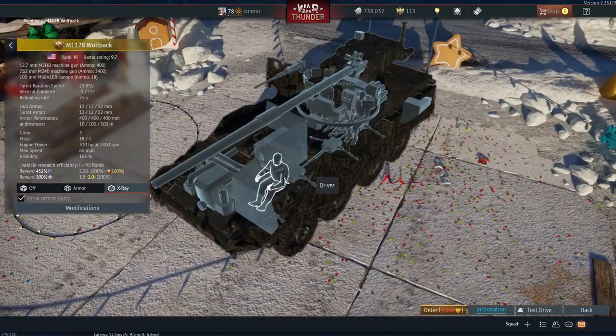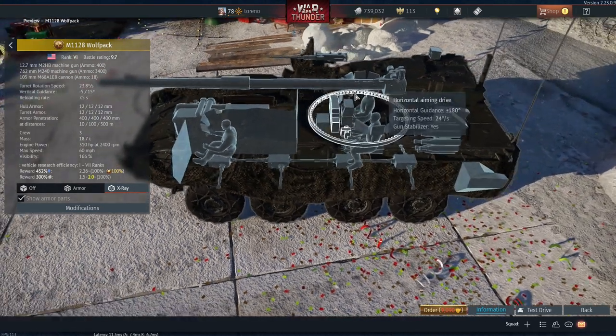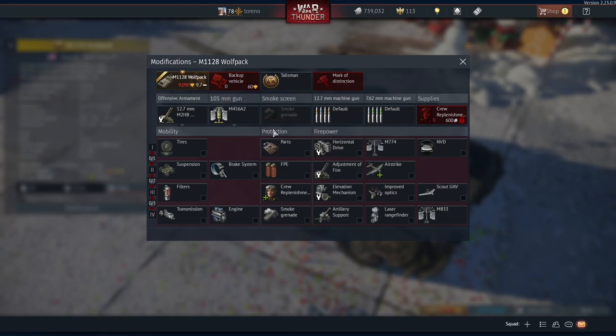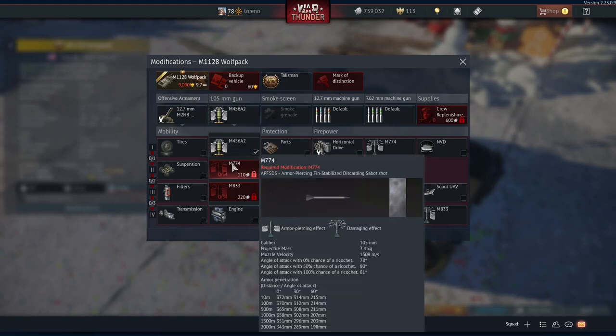It's got a crew of three: driver, gunner, and a commander in the turret. It can carry smoke grenades as well, and you've got scout UAV available to you. And it carries HEATFS, APFSDS, and an improved APFSDS — that's about 22mm more penetration at 500m.